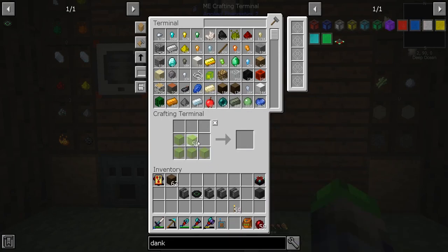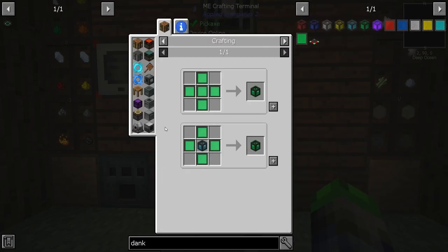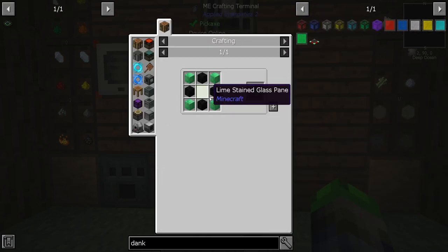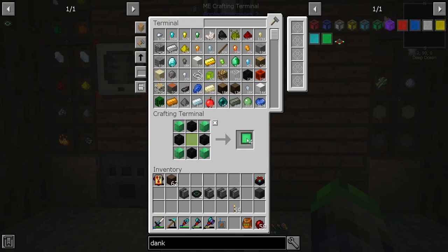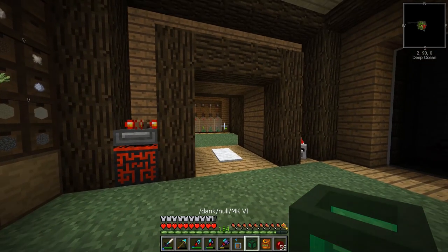I was worried for a second - I was like, do we not have what we need for it? But we're good. It should just be like that: one, two, three, four, five - and then bing, sweet! We got a Dank Null.